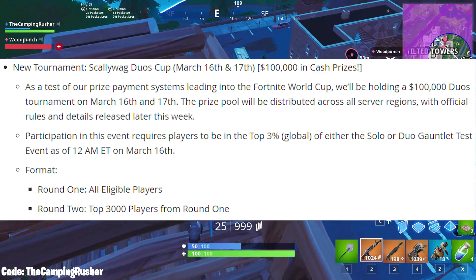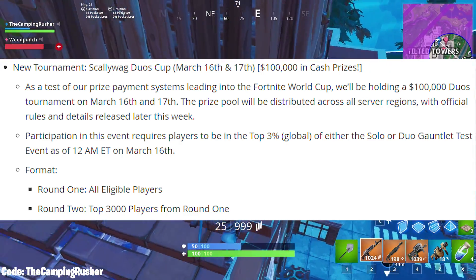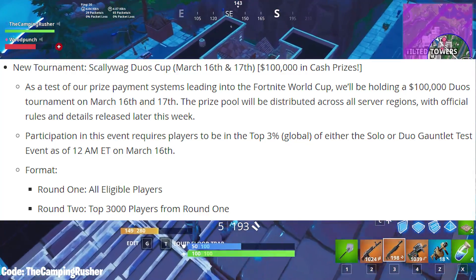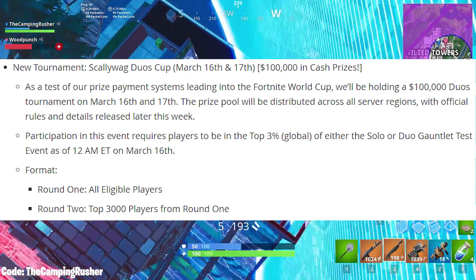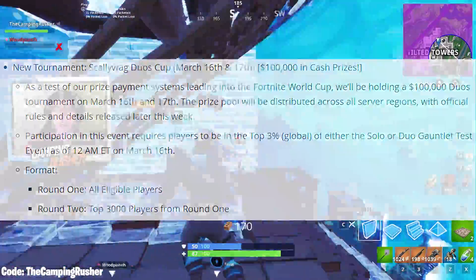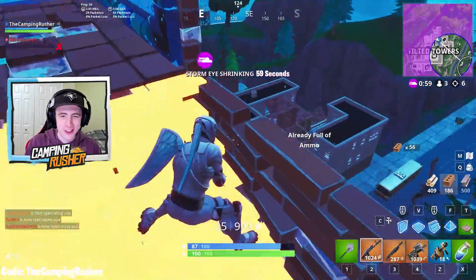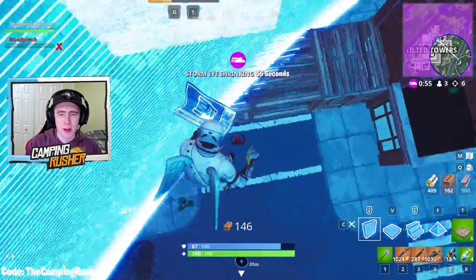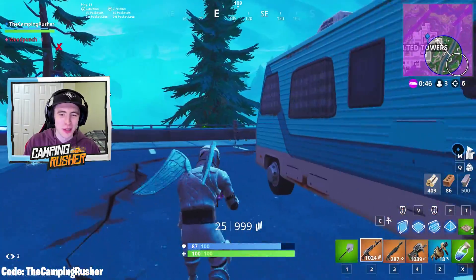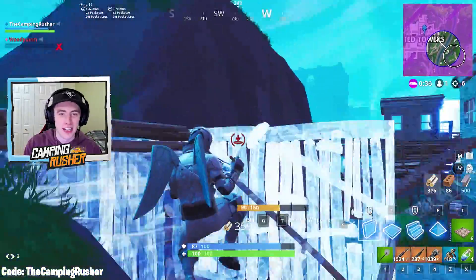Finally, the Scallywag Duos Cup — a separate event on March 16th and 17th with $100,000 in cash prizes, just casually described as a test of their prize payment systems leading into the Fortnite World Cup. To participate you need to be in the top 3% globally of either the solo or duo Gauntlet Test events as of 12 a.m. Eastern on March 16th. Round one is all eligible players, and the top 3,000 move on to round two. Myself and Woody are going to try to get in — we were top 1% with around 100 points in about 17 games, so we had a really good run.